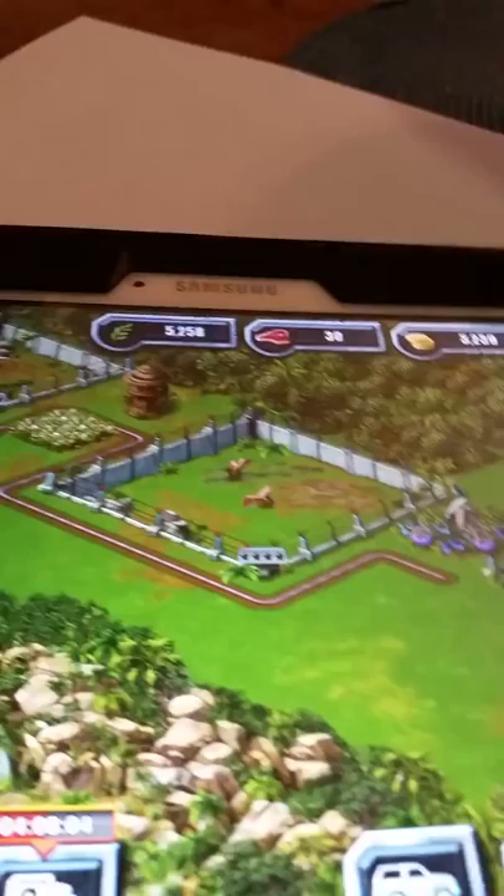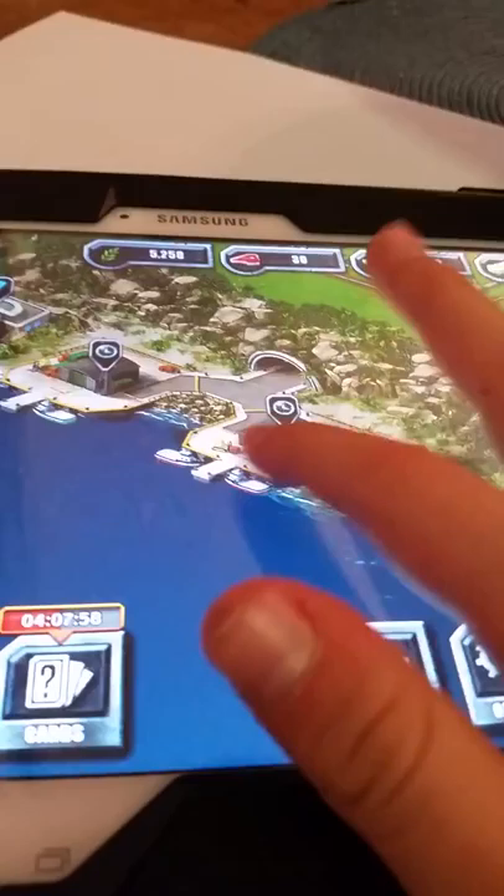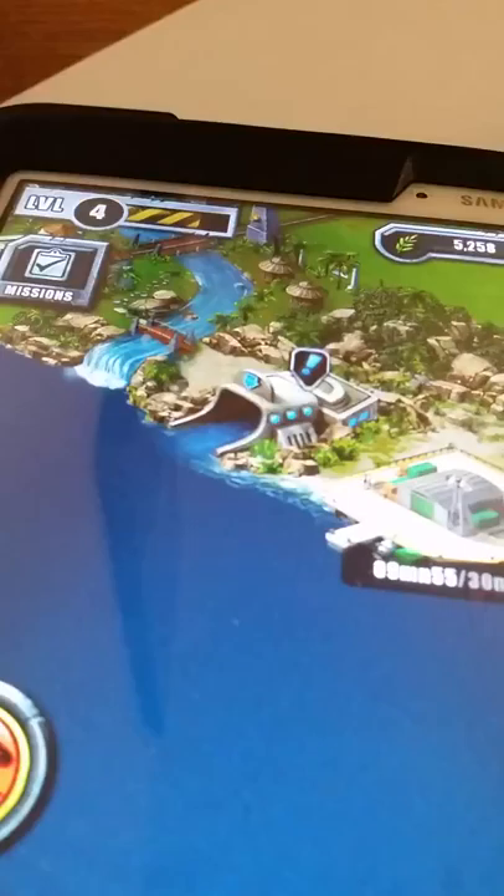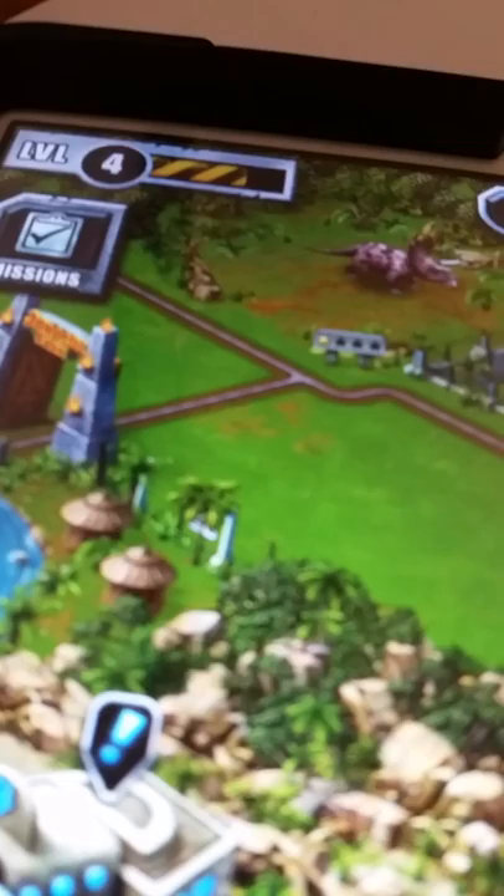Alright, so we've got 3,000 coins left. Let's set off the harbors — I always set them off twice. And when can I upgrade this? 8? Dang it, that's 4 levels.